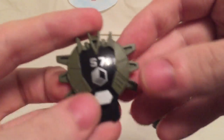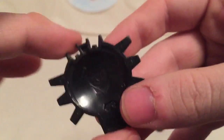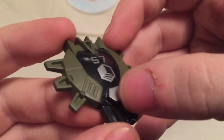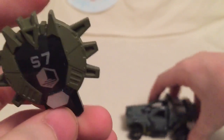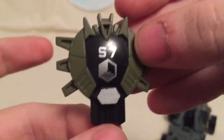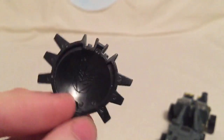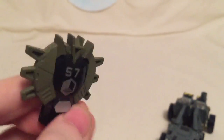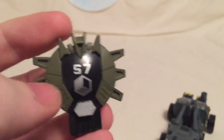He comes with his cyber planet key, which is painted in solid black plastic with green paint going along the side, silver accents, and it says 'S7' with a cube symbol on both sides. It's a little bit faded because this is an old toy. If anybody knows what that S7 marking means or what this cyber key is, let me know in the comment section.